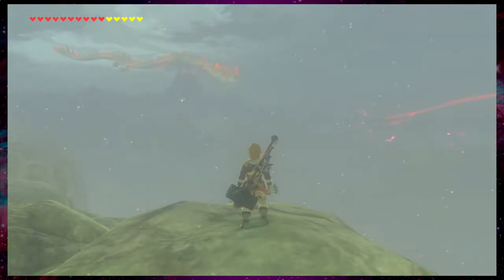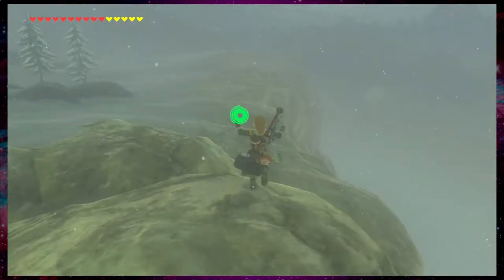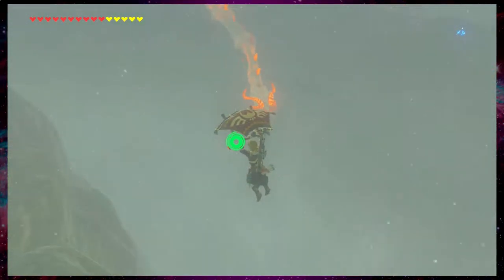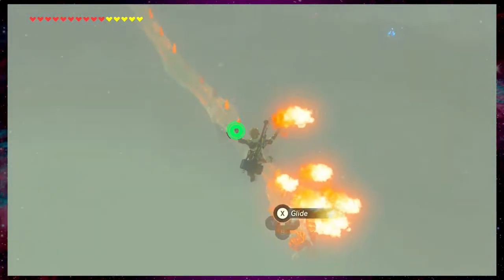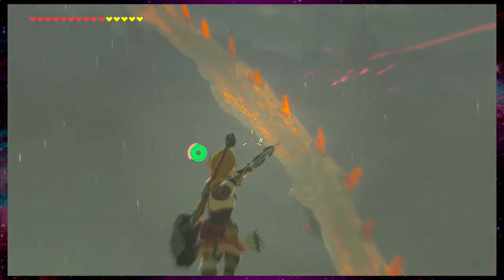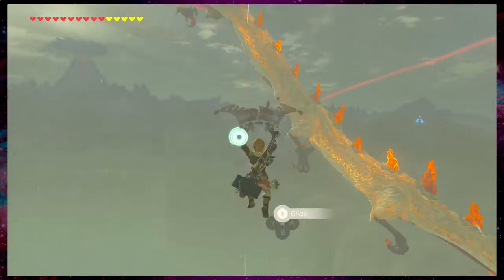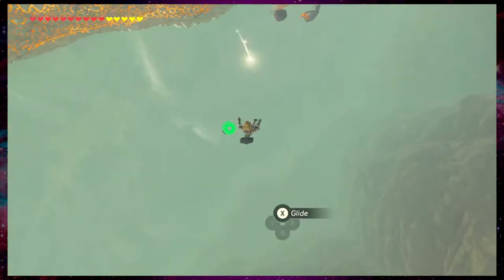The statue said we want Dinraal's scale for the Spring of Power. We're just going to shoot it in the body. Because if you shoot it in the claw, you can get claw shards. And I missed. That's a good job, Don, on my part. Totally blowing it right now. We did it! You got to pay attention to where these things fall.